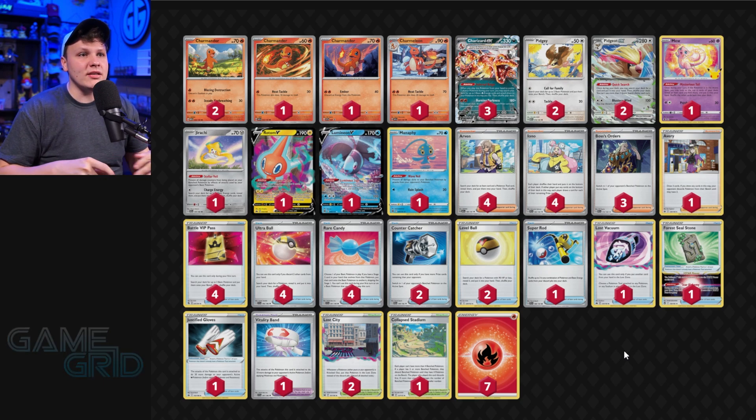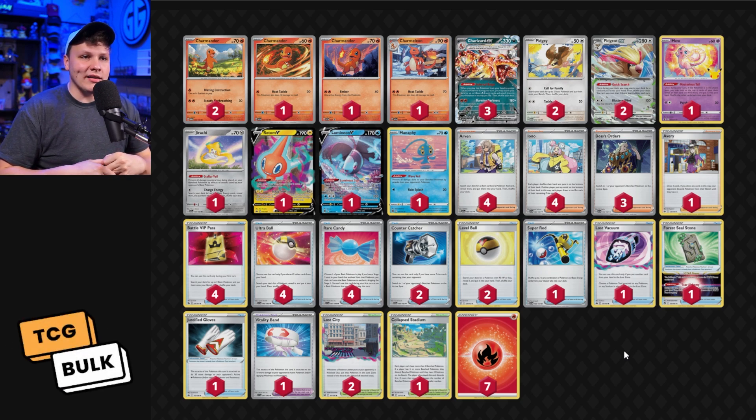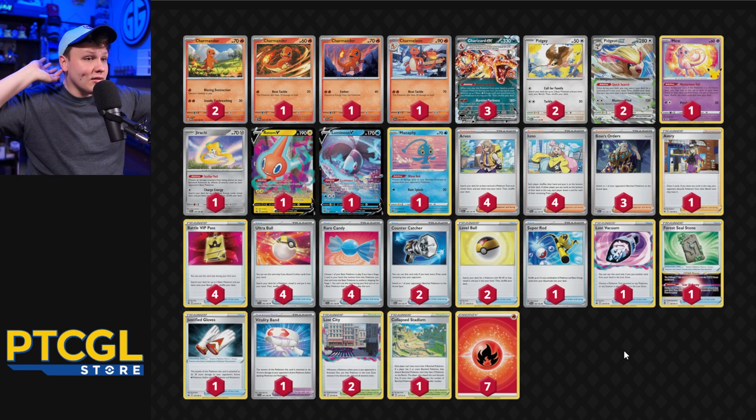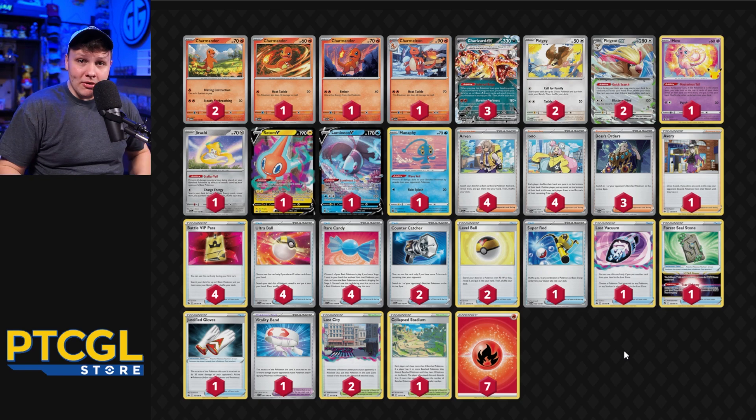Path to the Peak doesn't shut down B-barrel the way it shuts down Pidgeot EX. The TM Evolution build handles that a little bit better because you've got the triple Charmeleon. If those two cards are really popular, it might be time to bring the B-barrels back, but they're not that popular right now. Path is really only played in Miraidon a little bit and Lost Tina, but Lost Tina is really falling off as expected.